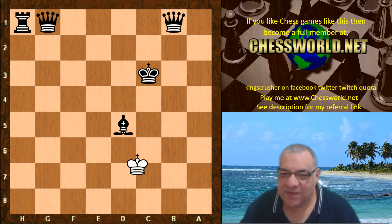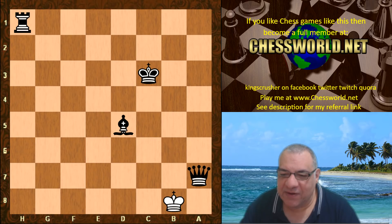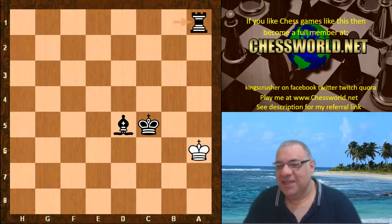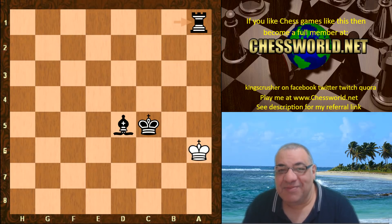Let's see Leela's fine trolling technique in action — with a sense of humor, under-promoting to a rook, giving away one of the queens, giving away the other queen, knowing that this is a tablebase win, and delivering checkmate in fine Leela style. Another remarkable Leela game — new revelations in the Queen's Gambit Accepted.